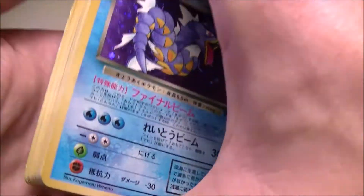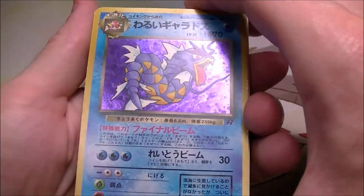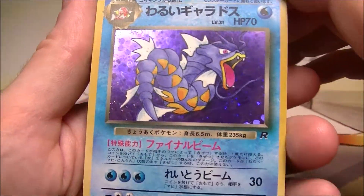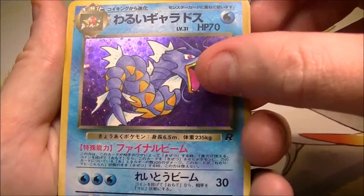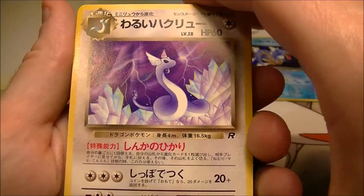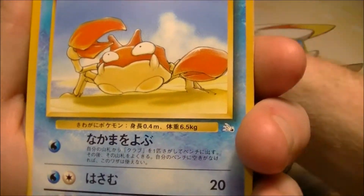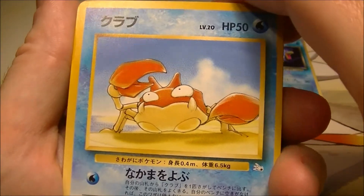The condition of some of these is not the best like I said, but we start off with this very nice Dark Gyarados from the Team Rocket set. Very very nice. And we've got a Dark Dragonair also from the same set. Very cool. And this one's from Fossil — we've got a Krabby.